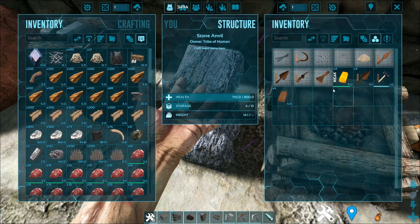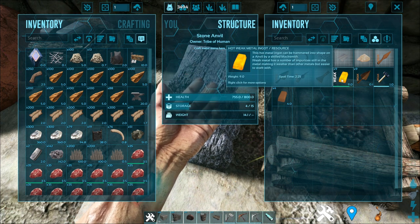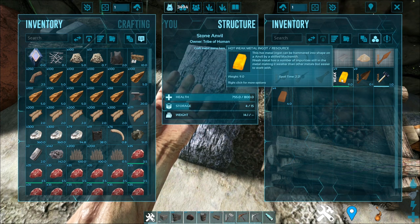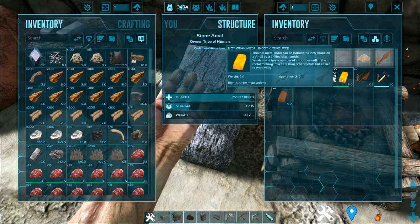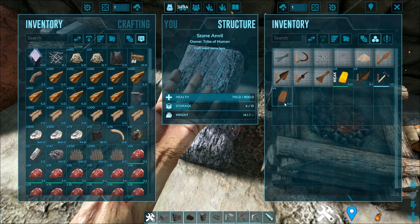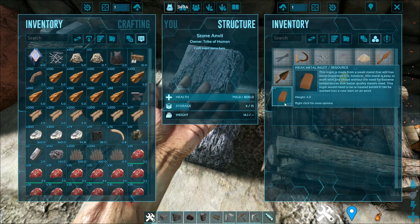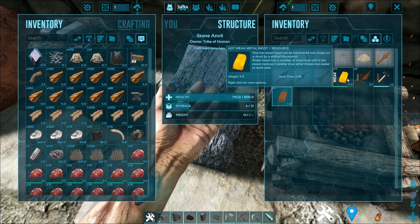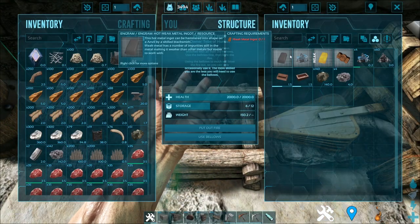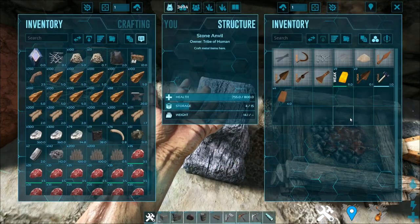Before I continue, you might notice: why is there a spoil timer on a metal ingot? This spoil timer shows that once it reaches zero, it will turn into the weak metal ingot. In order to turn it back into the hot variant, you have to throw it back into the forge and heat it up again. Once it heats up, you can put it down and mold it into whatever shape you want.